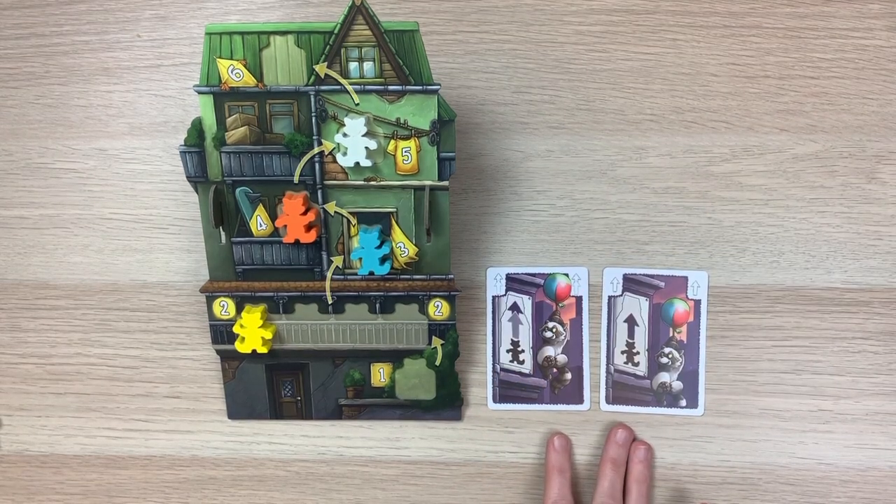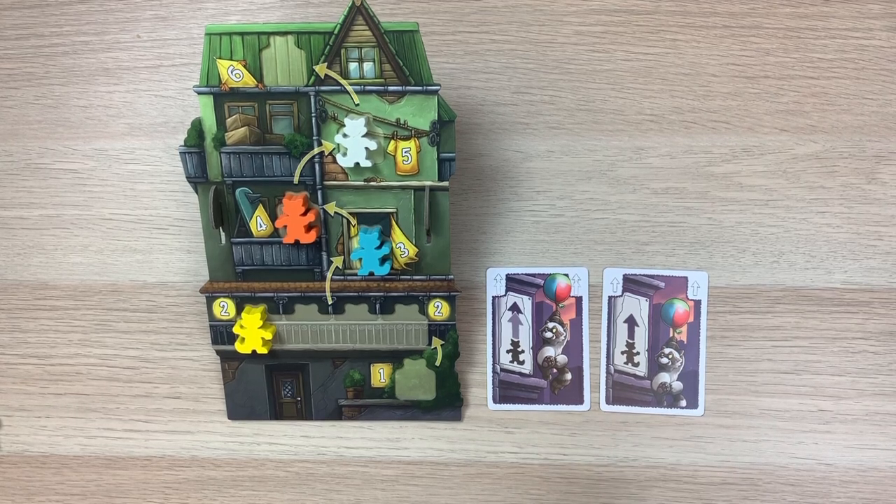The last type of climbing card is the wild climbing card, which can be used as red, blue, or green. Wild cards follow the same movement rules as one-arrow and two-arrow cards. Just keep in mind that when you play wild cards, you may only play wild cards. Also, at the beginning of your turn you need to choose a house your raccoon will move up, state it — for example 'I'm moving up at the green house' — and all your movement and mischief must take place at only that house.